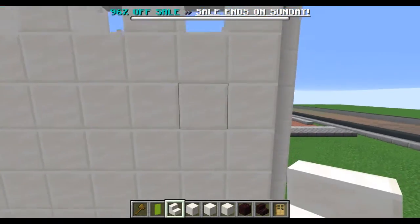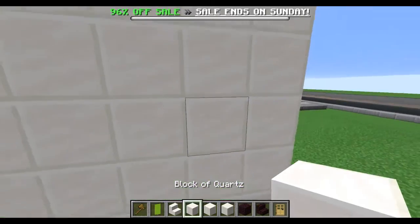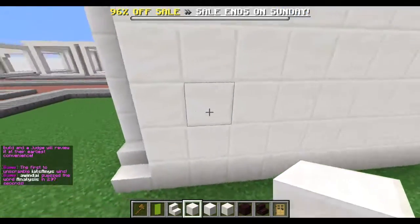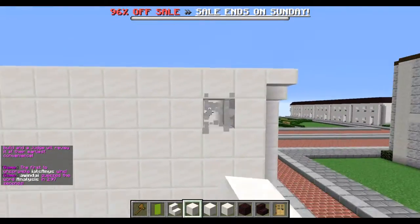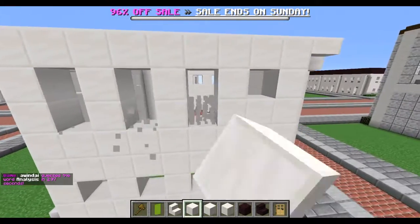All you want to do now is go around making these little holes in the wall for windows — if you want them. You don't have to have a window on every face, that's fine. I just pretty much go around making these little holes, and then you add stairs on them.